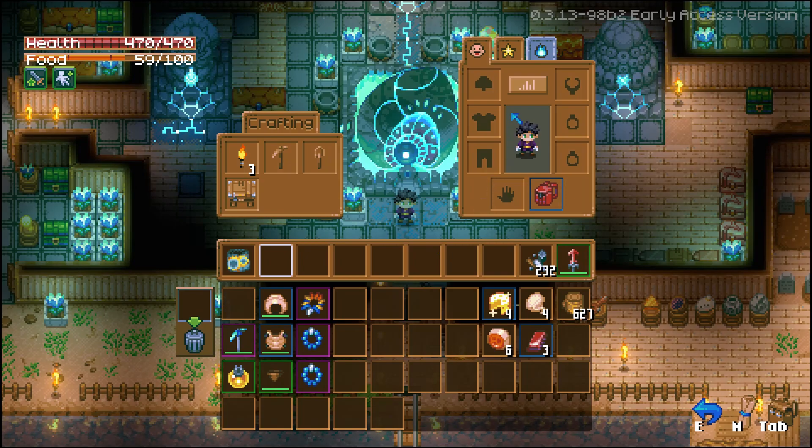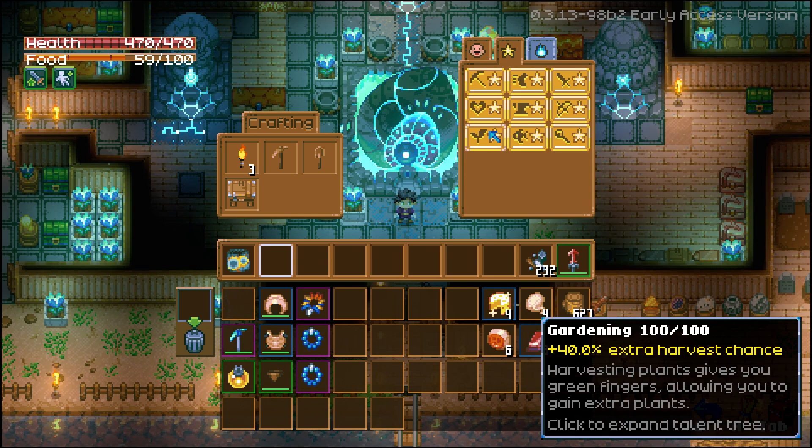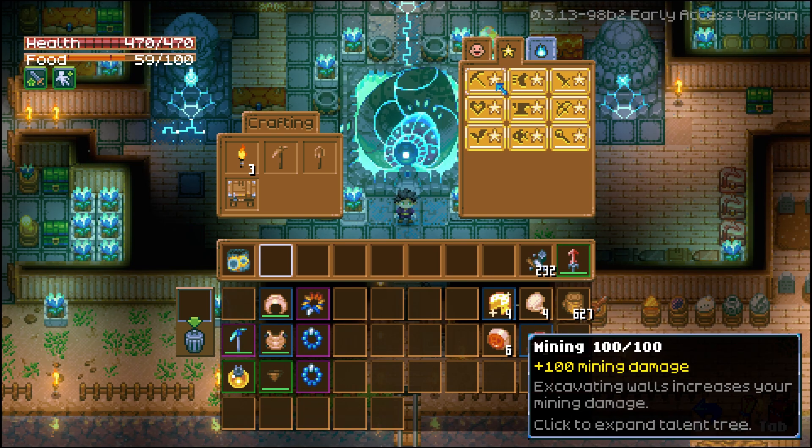To start this build off, I'm going to mention the stats, although you can do this build without them, but for the sake of this video, I'm using a character where I've maxed everything out. So he has the highest level of mining, so plus 100 mining damage.